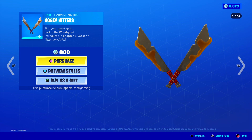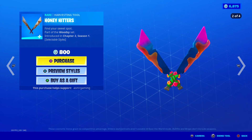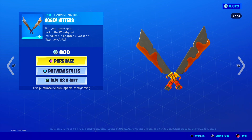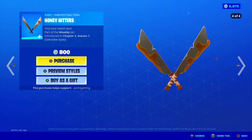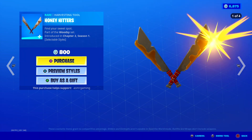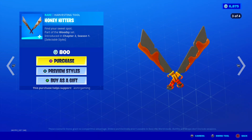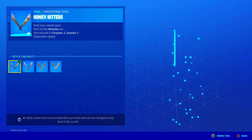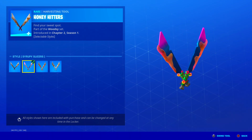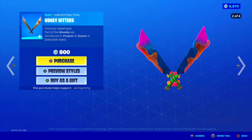Here are the Honey Hitters harvesting tool. They also have four edit styles. Find your sweet spot — whenever you strike with these they have a unique animation. Honey like flies everywhere. My favorite is the second because it's the most colorful. I'm starting to see a pattern — I always like the second style. But these are awesome. Nice sound, nice animation.